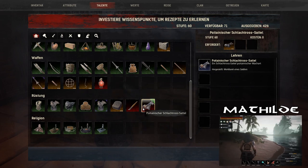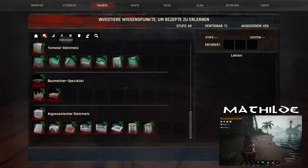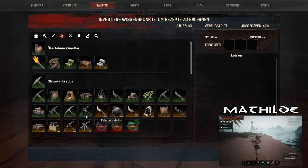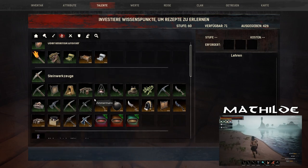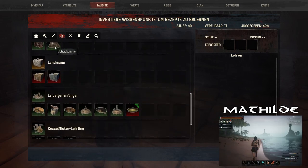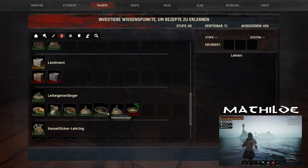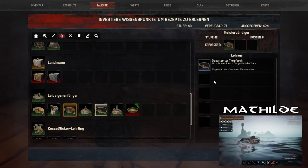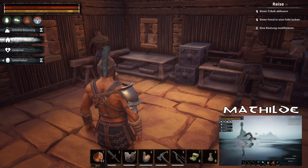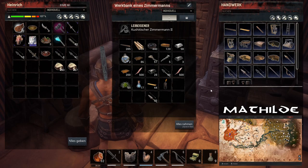Ich könnte noch andere Sattel bauen – bringen uns die Sattel irgendwas, z.B. längere Ausdauer? Ich glaube nicht. Ich suche erstmal den Tierpferch. Trankmacher gibt's hier auch – hab ich schon. Du bist unser Trankmacher. Tresor haben wir auch. Bändiger heißt das, glaube ich. Meister Bändiger. Zimmermann! Werkbank eines Zimmermanns – da war ich auch schon auf dem Weg. Da hat er schon angepeilt. Wir hätten da eine Kerze draufgestellt.